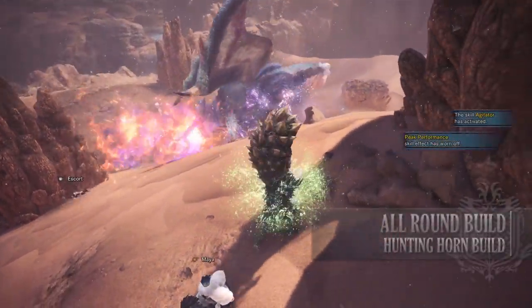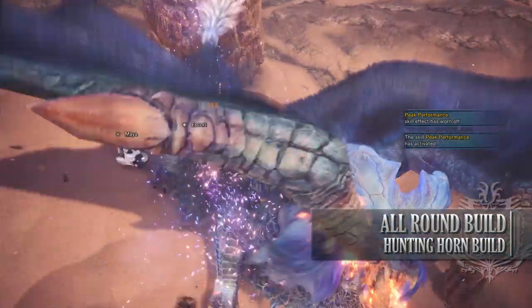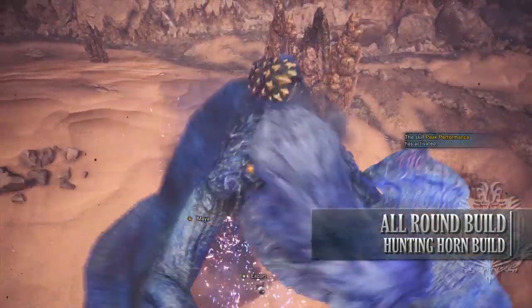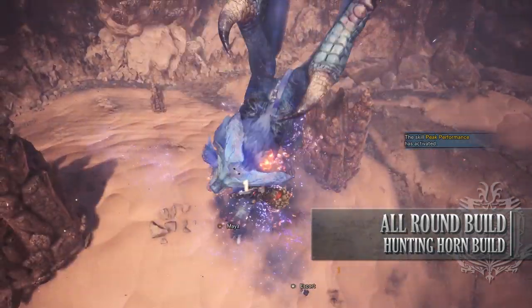So the first build I use is the all-round build. This is an all-round build aimed at solo play for Hunting Horn players. It has high DPS, survivability, health regen, and the songs it has access to can also help a lot in multiplayer.